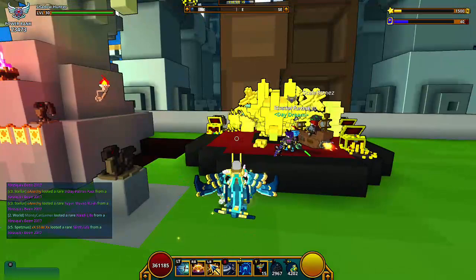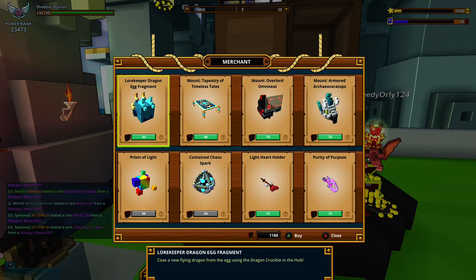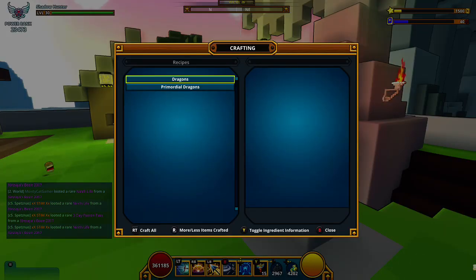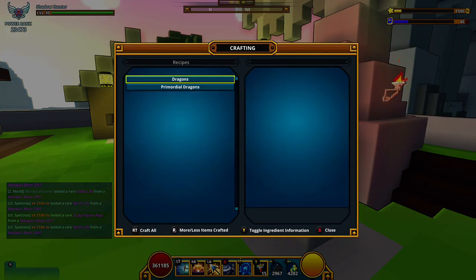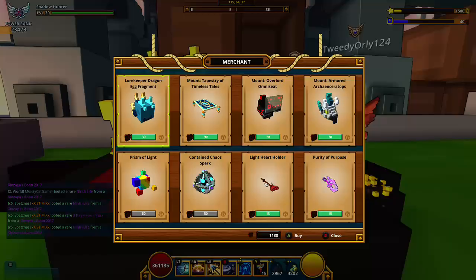You can buy fragments which are tradable at the moment. They're very expensive though — they cost 30 dragon coins each. If you buy five of them, you go right here into the dragon section and you can craft your egg, meaning you can use that egg to get yourself the dragon if you haven't already.